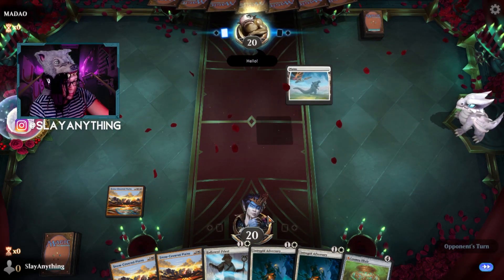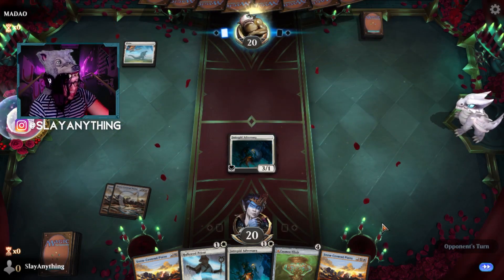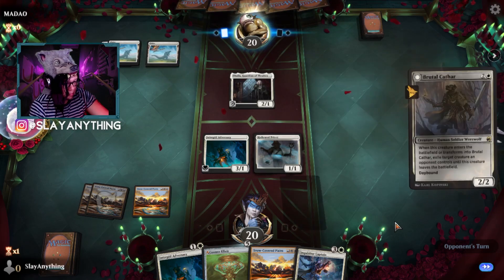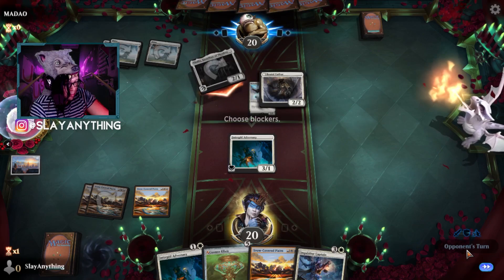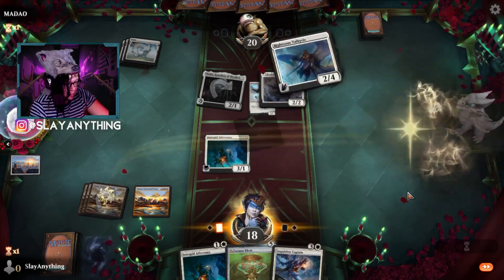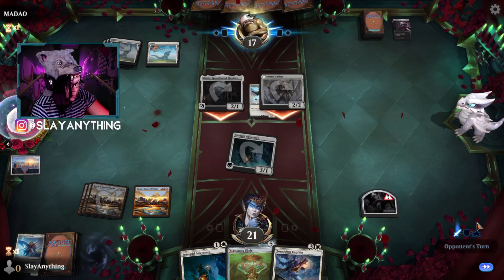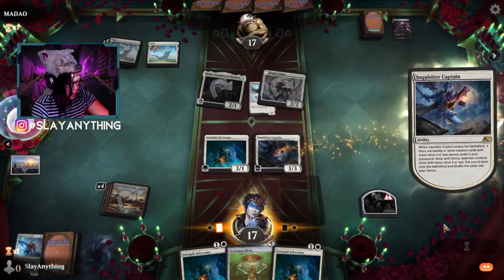Alright, we'll keep this — going first with three lands. We put out Intrepid Adversary, and we do have enough for Cosmos eventually, which is pretty sick. We go here, do no attacks, end the turn. Brutal — we do no blocks and take two. Let's play Righteous Valkyrie first, swing in. Gain some of that sweet HP. Inquisitor Captain — we might pull out something that likes life gain here. Hallowed Priest is not bad, Angel of Unity is not bad either — let's grab Angel of Unity. Swing in for three.